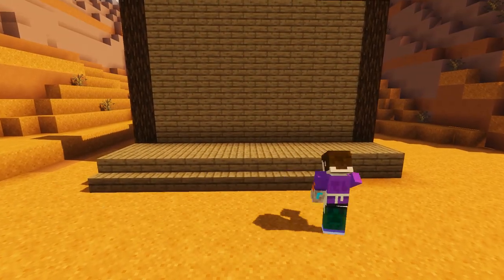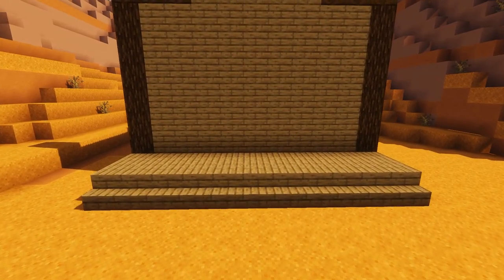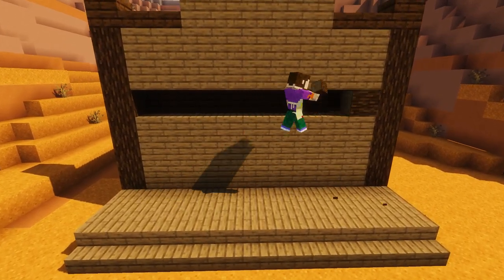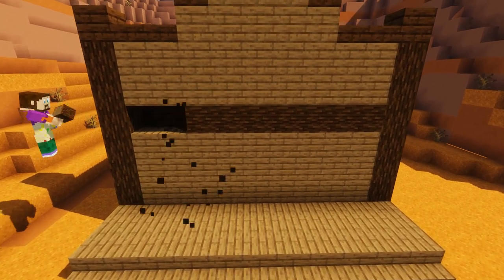Next, just add a row of spruce stairs along the front of our porch. Then on the fourth block up on the front wall, we're going to replace the planks with a horizontal row of spruce logs, just like this.